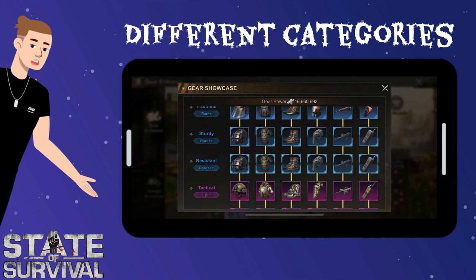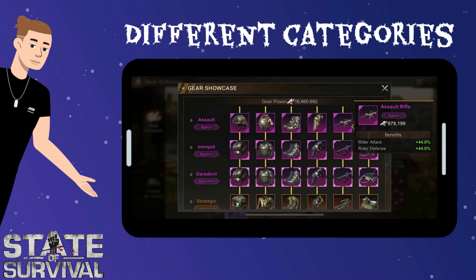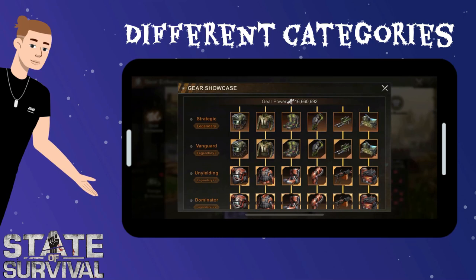Chief gear contains five main categories with several sublevels. The green Chief gear category contains two sublevels. Blue, purple, and gold have four. Red gear has a whopping eight. As you may have noticed, there are a lot of sublevels to zoom through when upgrading. Green, blue, and purple Chief gears are fairly easily obtainable by just playing the game and participating in events.